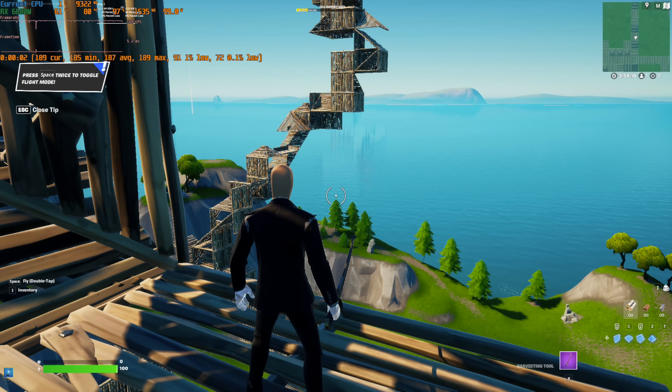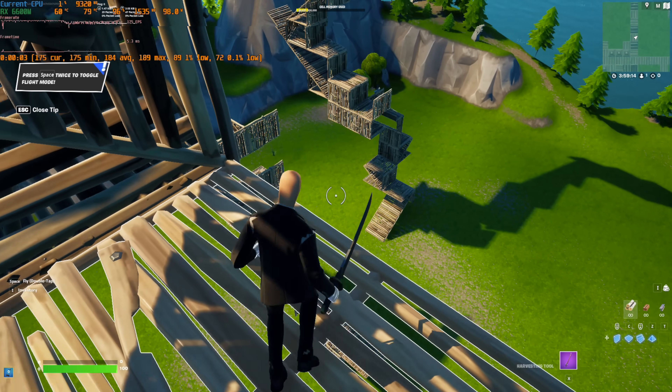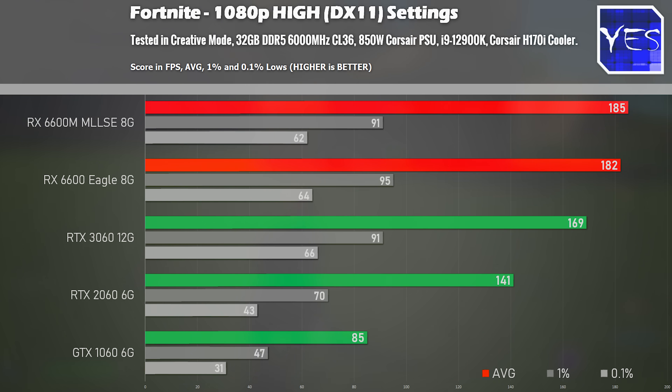Moving on to Fortnite at 1080p high settings on DX11 — because DX12 tends to stutter a bit more than DX11 — we've got 185 FPS. Again, pulling out a victory over its own desktop counterpart, at least the Gigabyte Eagle, and then beating out the RTX 3060 quite comfortably.